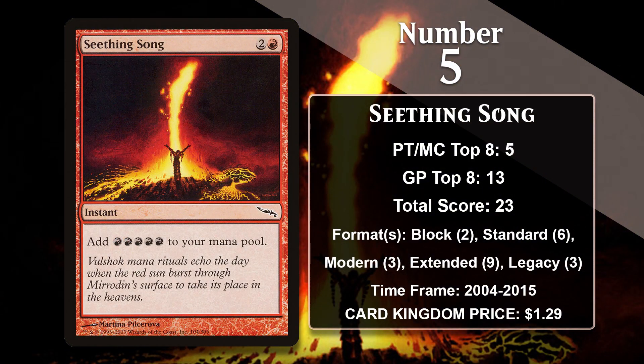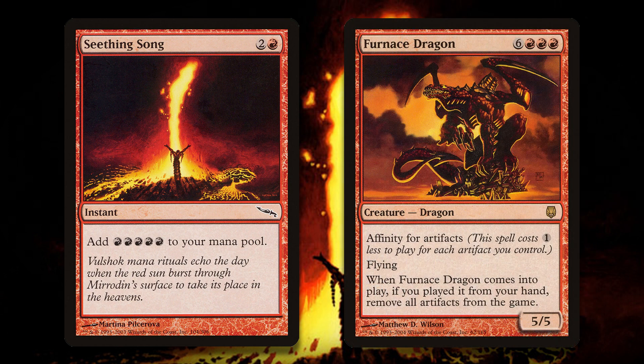At number five, it is Seething Song. This Ritual gives you five mana for the price of two generic and a red. It was played in big red decks in both Block and Standard, where its main purpose was powering out Furnace Dragon — a card that decimated many of the artifact-heavy decks in both formats. In Extended, it was played in Storm decks, but it also gained some points in Enduring Ideal decks, where the mana boost from Seething Song could allow you to cast that epic spell much earlier.